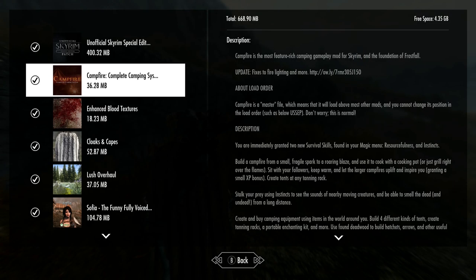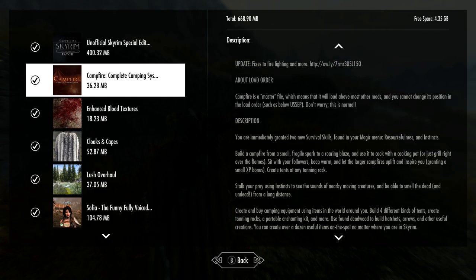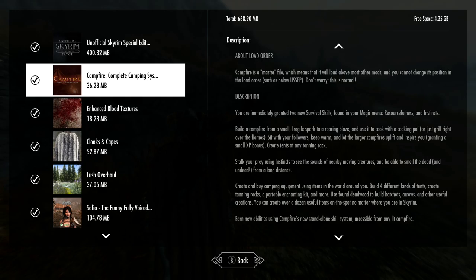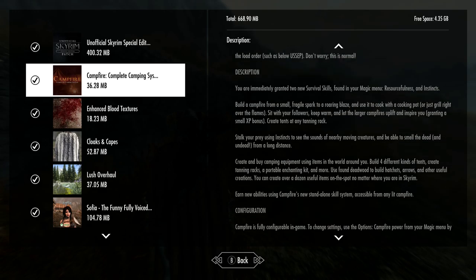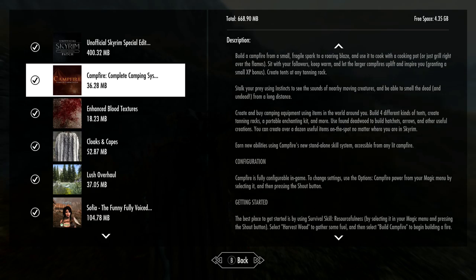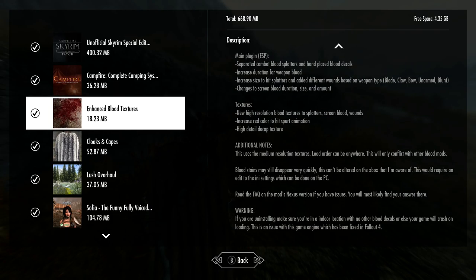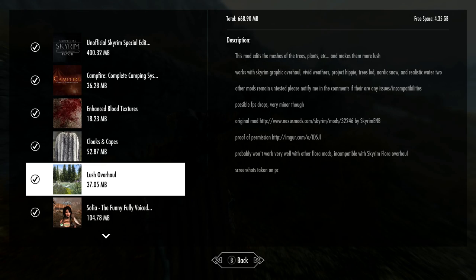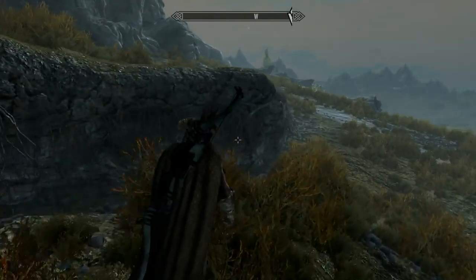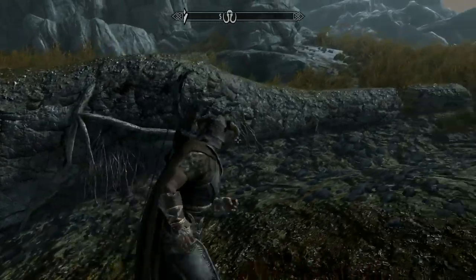The campfire mod also gives you two new survival skills. You can cook over the flame, and you can create tents at the tanning rack. So the cloaks and stuff, Lush Overhaul, Sophia, and Quality World Map — that's pretty much everything I have for this Skybox.